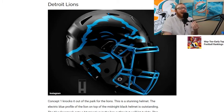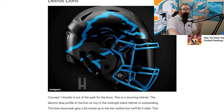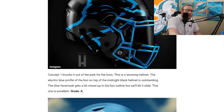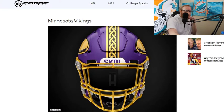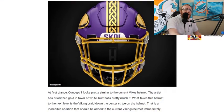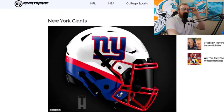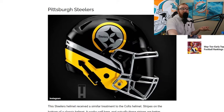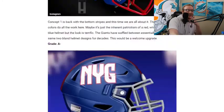Detroit Lions — pure black helmet with the blue lion coming off the side. Absolutely fantastic — I think this should be implemented as their new helmet. I like the Steelers one a little better, but I'd rank this third. Steelers one, Bucks two, Lions three. Concept two is not bad either — actually real solid. Minnesota — another front view, hard to judge, very similar to what they have. The Giants helmet is good but very similar to the Steelers style, and the Steelers one looks a lot better honestly.